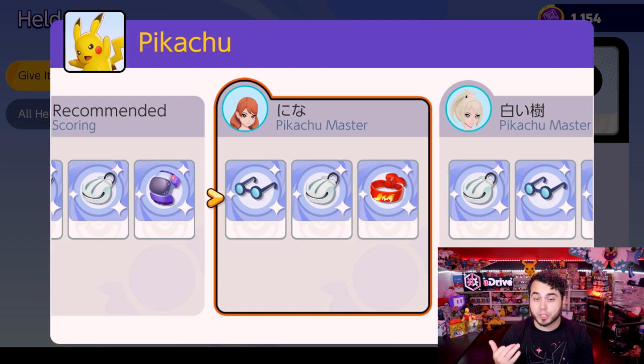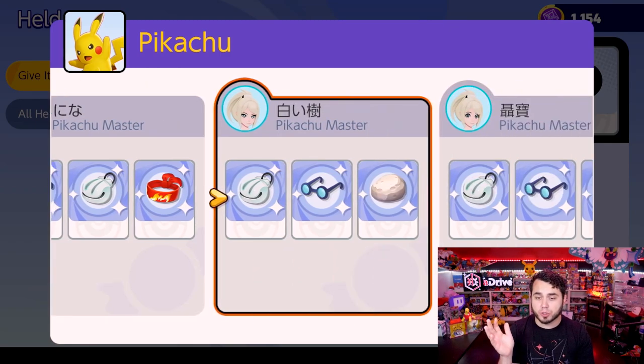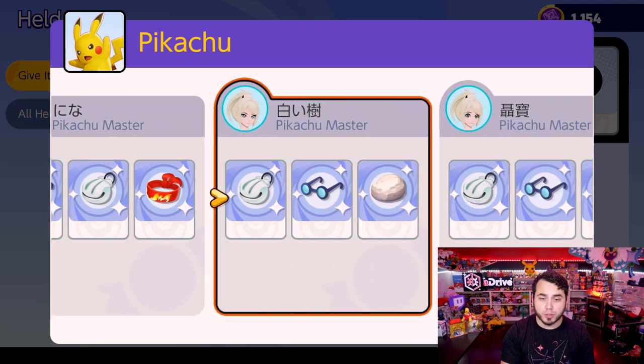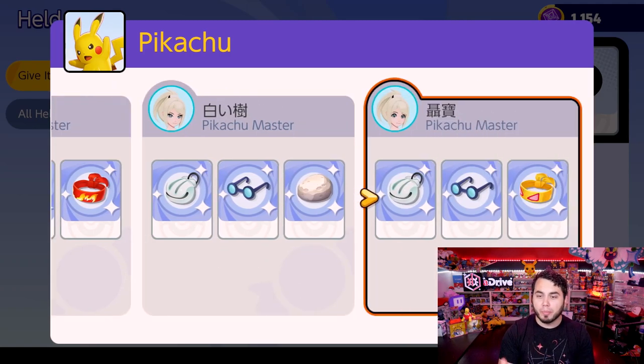Pikachu, which we know is a special attacker in this game. It's important to know that all of these menus are subject to change as players learn the game. We see a lot of special attacking items — Focus Band, Float Stone for movement speed, Shell Bell, Muscle Band for its basic attack, and Wise Glasses. So the focus is on Pikachu's special attack stat.